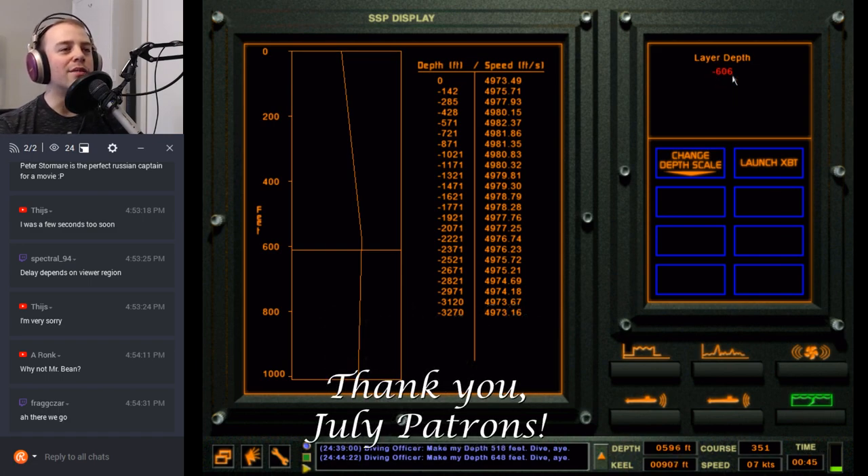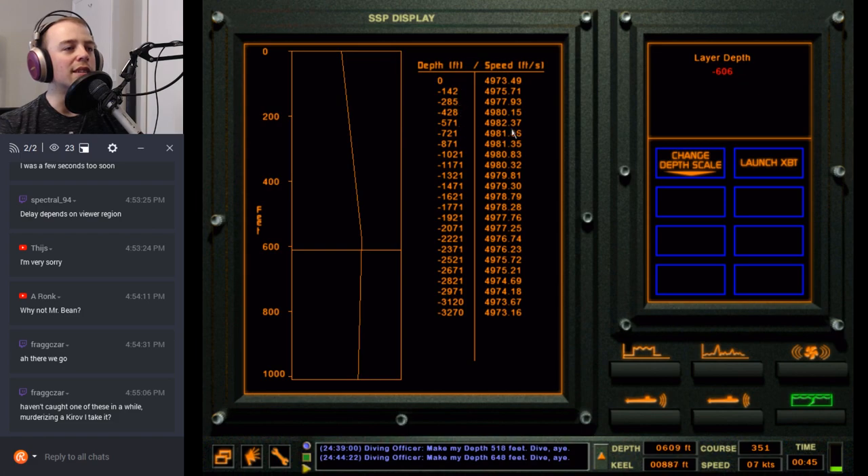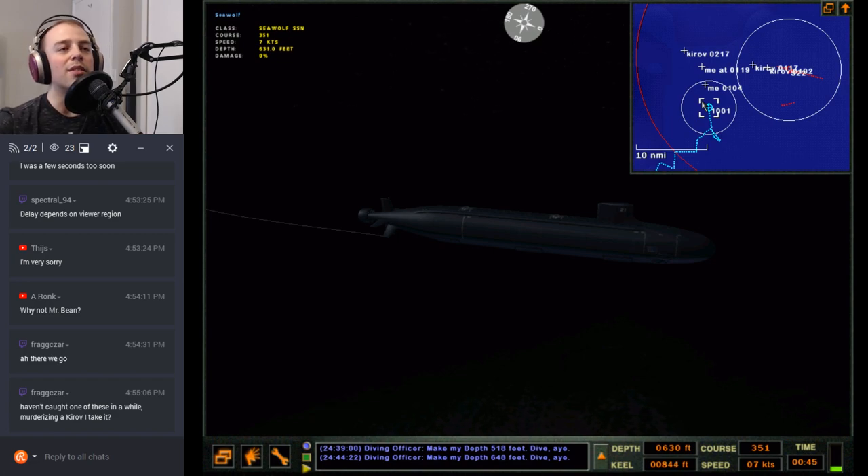In my studies figuring out where the shadow zone is, this whole interface is kind of confusing as to where the layer actually is. Looking at the data, they report when the sound starts officially kicking back — up here the speed of sound is increasing, then from this point it's decreasing. That point is minus 571 feet, but then it reports the layer depth at minus 606 feet, so I'm never sure which one is correct. That's why the data I'm collecting has a margin of error.